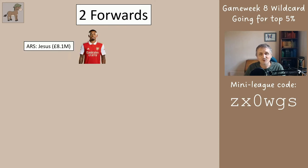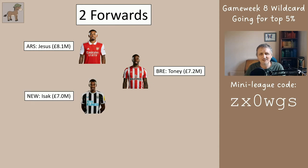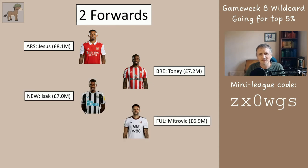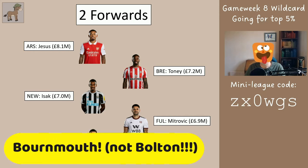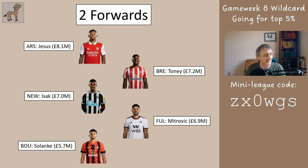You want to choose two of these forwards: Jesus from Arsenal, Toney from Brentford, Isak from Newcastle, Mitrovic from Fulham, and Solanke from Bournemouth. Something I should have mentioned earlier is that in game week 12 Arsenal and Man City aren't playing, so just be aware that if you get more than three players in total from those teams you may be a bit short that week. But for now it's okay to choose any of these two forwards.